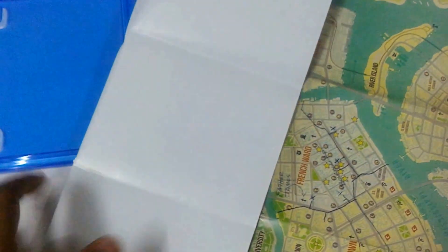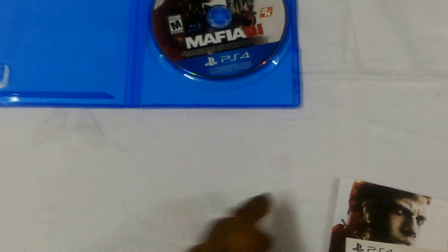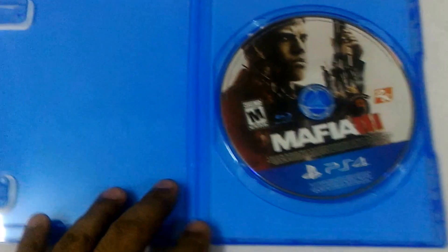So the items included with the game are: a map, a DLC card, a manual, and the disc. Here's the PS4 Mafia 3 disc.